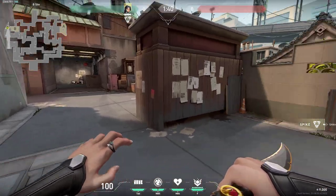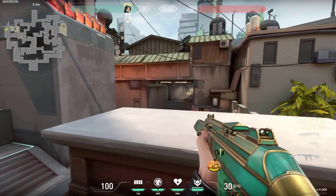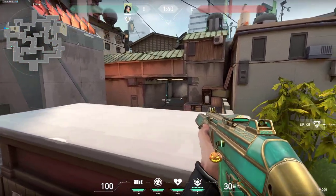Right here on B you can also do your wall boost right here in the back just like this and you can be watching and waiting for anyone to come out of garage.